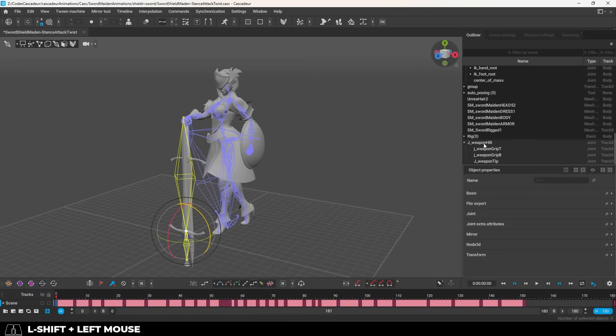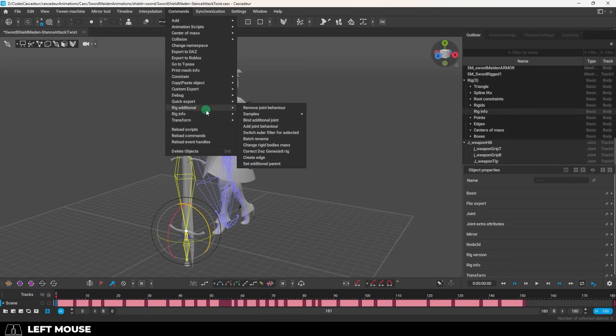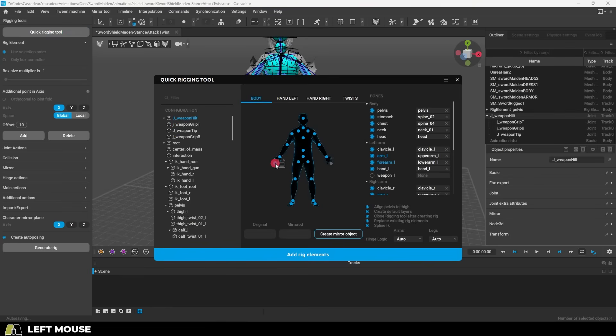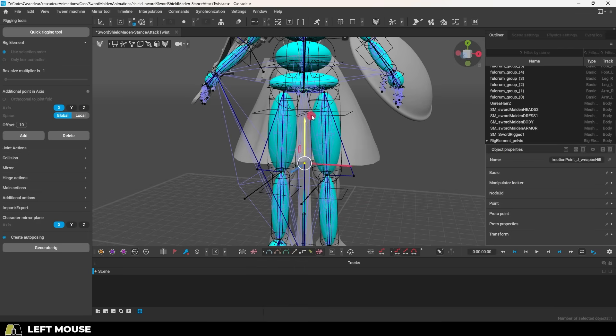Once you've got the sword, select all the bones in it, then shift-select Rig Info, then at the top under Command, hit Rig Info > Add Joints. Then go into Rig Mode, then Quick Rigging, and drag the main sword into the weapon R slot. Add the rig elements, and now you will see the sword at the bottom.